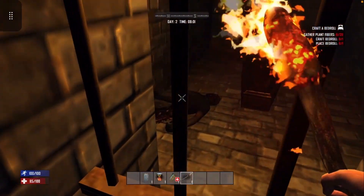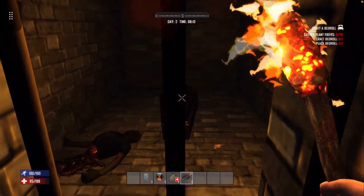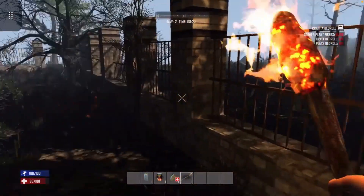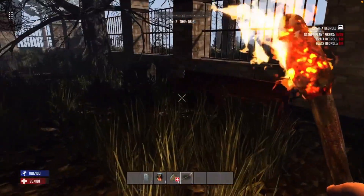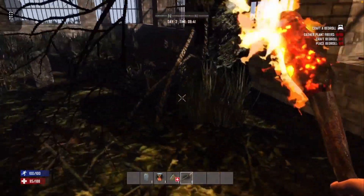Can you see that right there? That's half a zombie and he looks like he's been burnt. That's pretty cool, but I can't get in there - probably don't need to. You know what, let's just get out of here and go explore some more.